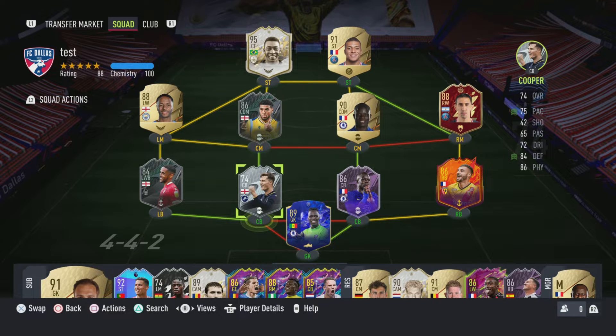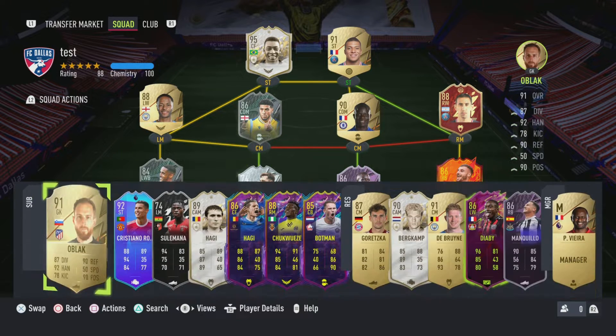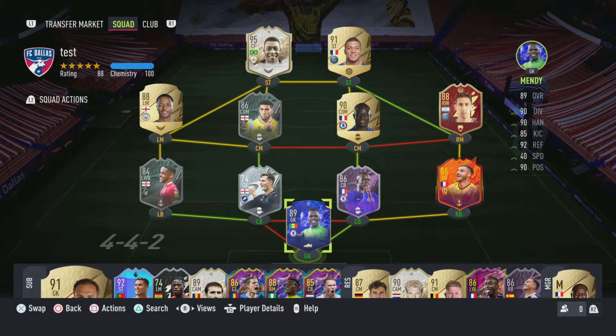He has the Power Header trait, which is nice for corners and clearances in general. Here's what I put together around him — squad foundations done. I have Lau and Lauren with a strong link to him, both very solid cards. Sterling up top, Pelé, Mbappé, Kanté, Di Maria, Kluivert, and Mendy in net as always, with random bench cards from prior episodes.